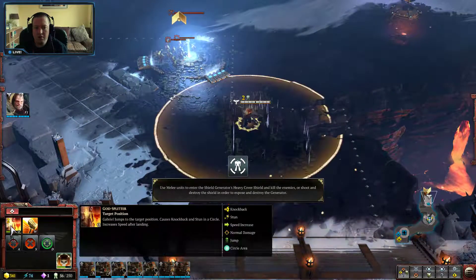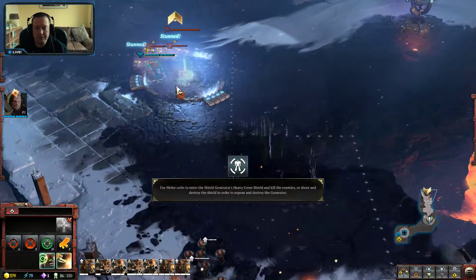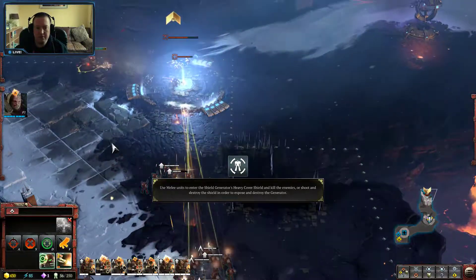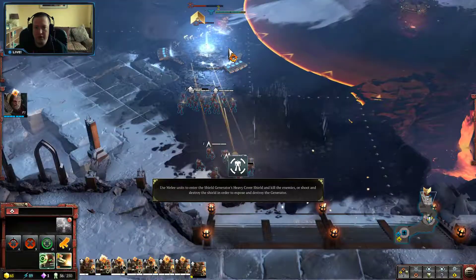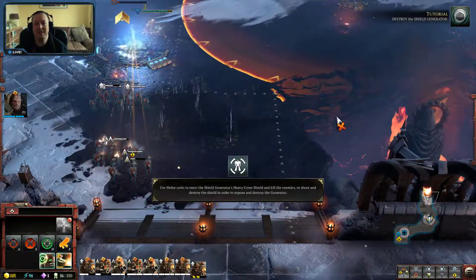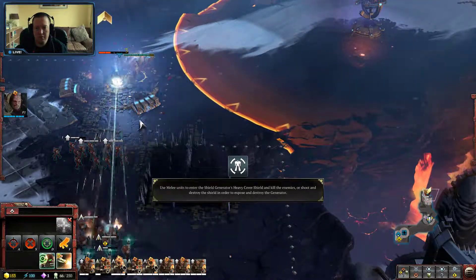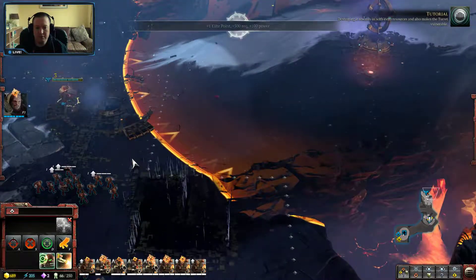Move out! Their devastators will capture it. No mercy, destroy the shield generator. Take aim on the warriors. There we go, this is dangerous. Let's build up some more stuff. No mercy. Preparing tactical marines for deployment. There we go. Destroy the shield generator. Tactical Marine Squad deployed — less cannons will bring it down. Destroying it rewards us with extra resources and also makes the turret vulnerable.